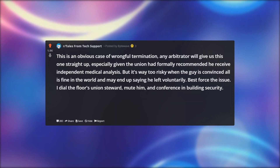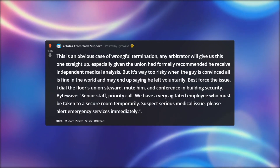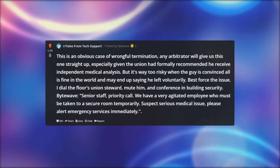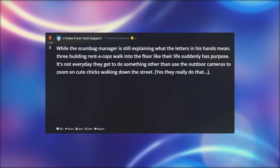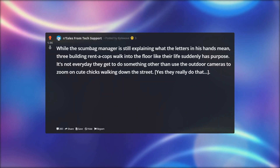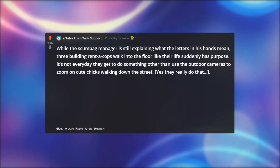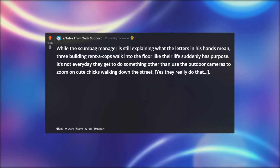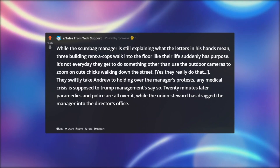I dial the floor's union steward, mute him, and conference in building security. Bitewave: Senior staff priority call — we have a very agitated employee who must be taken to a secure room temporarily. Suspect serious medical issue. Please alert emergency services immediately. While the scumbag manager is still explaining what the letters in his hands mean, three building rent-a-cops walk into the floor like their life suddenly has purpose. They swiftly take Andrew to holding over the manager's protests — any medical crisis is supposed to trump management's say-so.